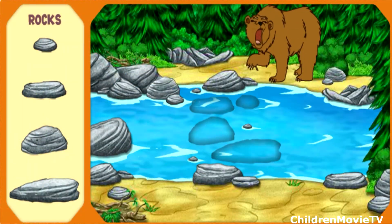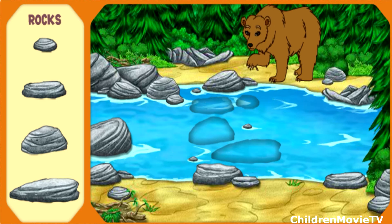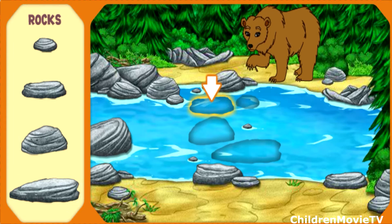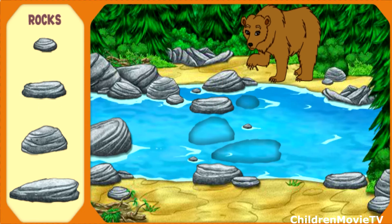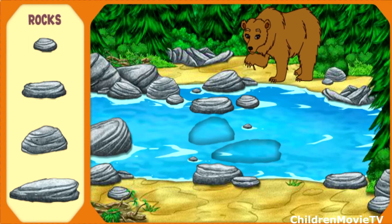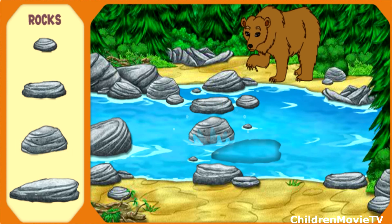There's Mommy Grizzly! She has a thorn stuck in her foot — that's why she's acting so fierce. Help me put together the stone path so we can cross the river and help Mommy Grizzly. Help me find the stone that is shaped like this one. Muy bien! Now help me find the stone that is shaped like this. Muy bien! Almost done! Now help me pick the stone shaped like this. Yeah!